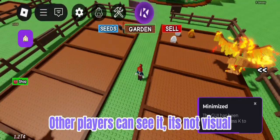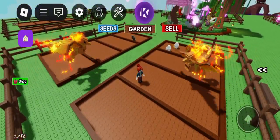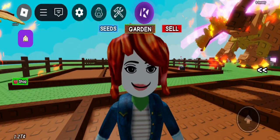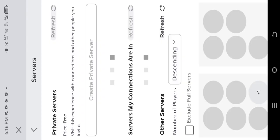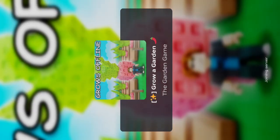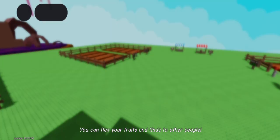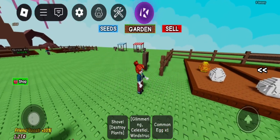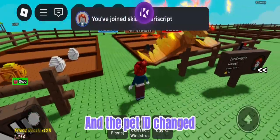Other players can see it — it's not just visual. Make sure to rejoin before trying to trade it, so it will change the pet ID. Now let's rejoin to check. It was still here and the pet ID changed.